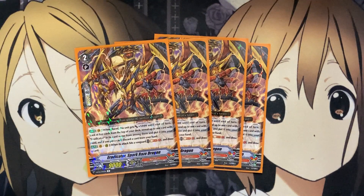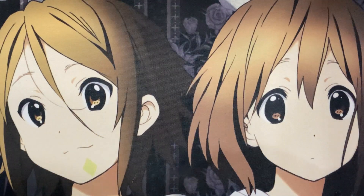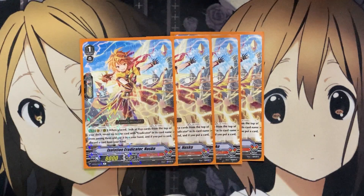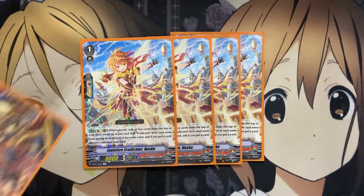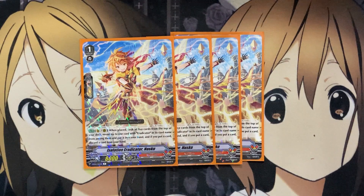Running all the Eradicators at max playset is what I like to do. I took away from the grade 1 lineup a bit, but still have plenty of consistency with the grade 1 searchers. The first grade 1 is four Ice Solution Eradicator, Nusku. On Vanguard or rear when placed, look at 5 cards from the top of your deck, reveal up to one Eradicator card from among them, and put it into your hand — discarding a card if you do. It's the grade 1 search, just like Spark Rays Dragon. Since this one reveals up to one Eradicator without specifying grade, and the majority of cards in the deck are Eradicators, we'll be able to hit a good number of different cards as long as we don't flip triggers.